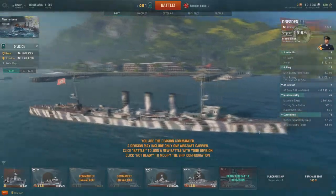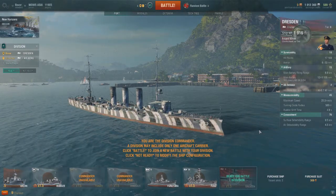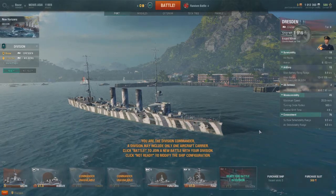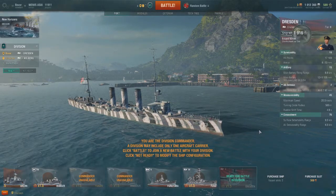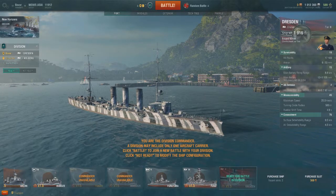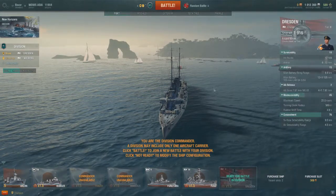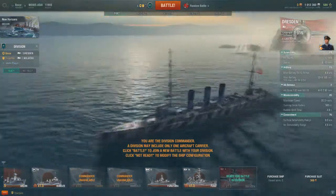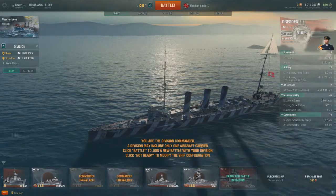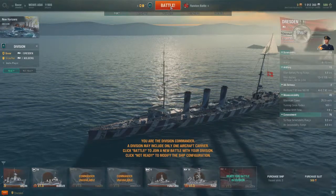Welcome ladies and gentlemen to another episode of Marathon Mayhem with your host the Cowardly Haimes and Silver Pen. Today I'll be taking out the Dresden for a bit of a review, and Silver Pen will give his initial thoughts on the Kolberg, the tier three German cruiser. The Dresden has decent hit points but is a little short-ranged on the guns, made up for by sheer number of guns with about a four-second firing rate.